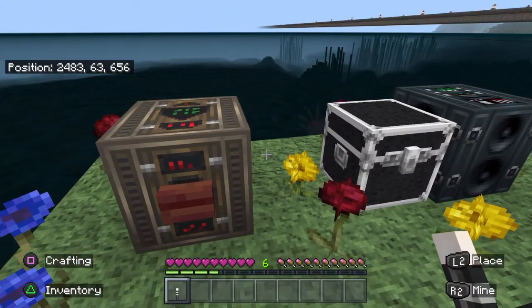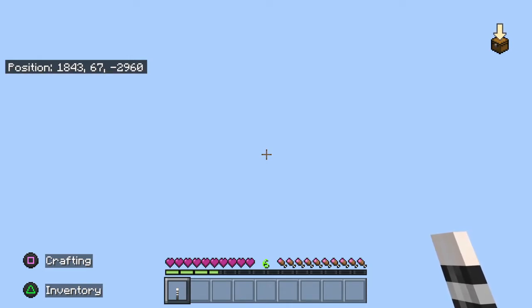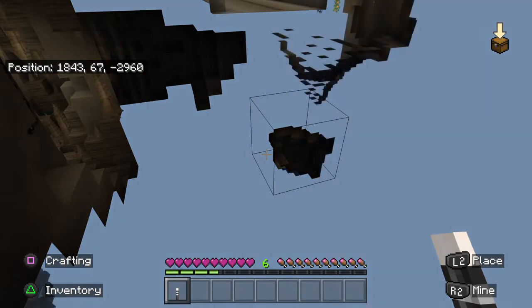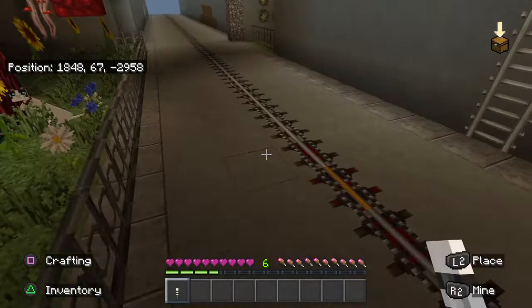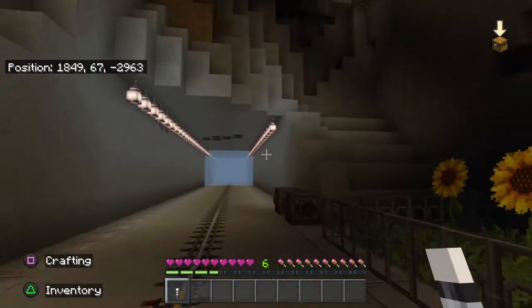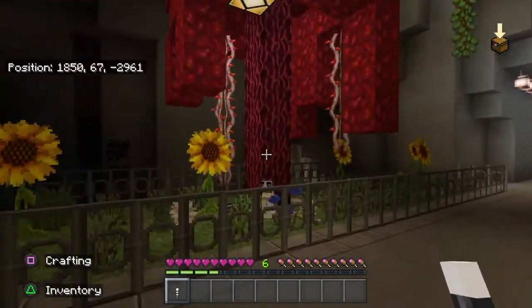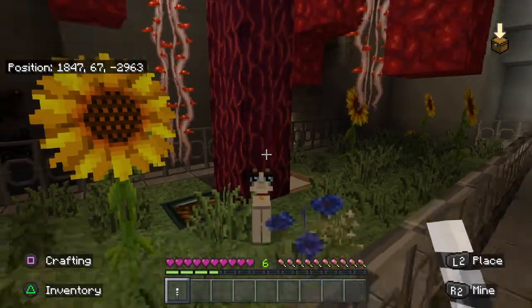Now we're going to go to Gumdrop Road, one of the places I built during my thousand days. Check out my thousand day mini tour — over 300 real hours in Minecraft building. It's going to take a while to load because I'm teleporting pretty far away. If you ever have a survival world with commands, teleport is great, especially when you make a copy and use command blocks so you can show different things quickly and keep your videos from being too long.